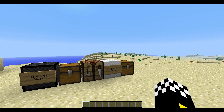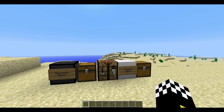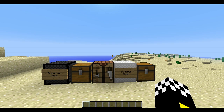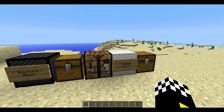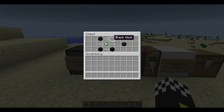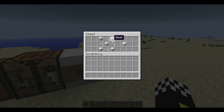Hey guys, I'm Jack and today I'm doing a mod showcase on a very useful and funny mod called the Bouncing Blocks mod in 1.6.2. This mod adds in two new blocks: the bouncing block and the paddling block. The crafting recipes are shown here for both blocks.